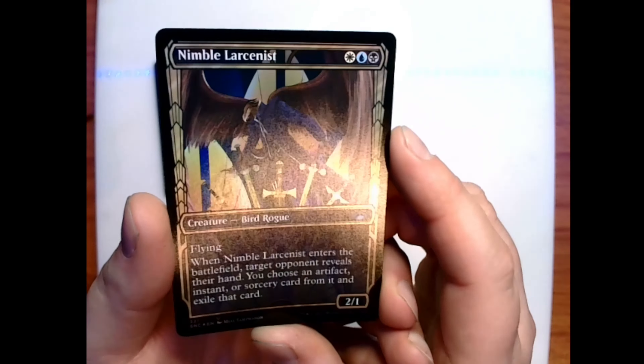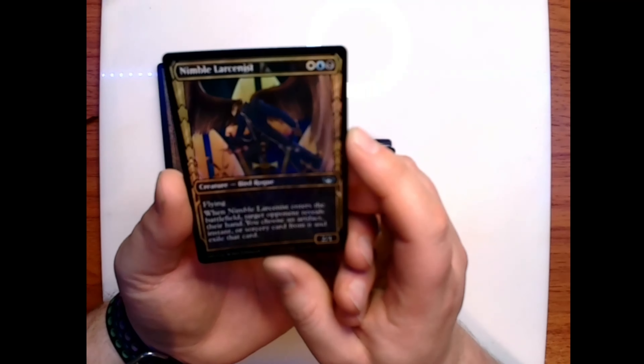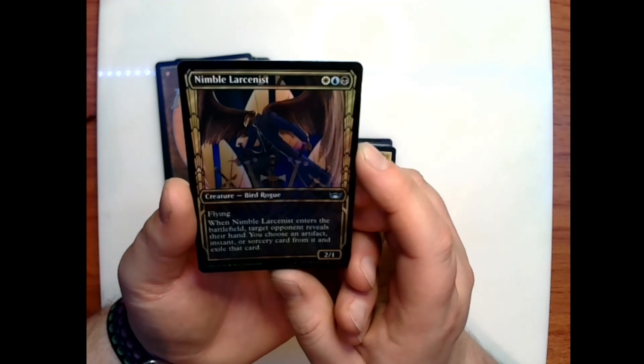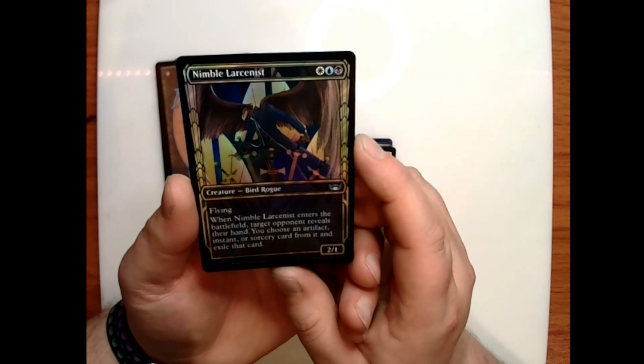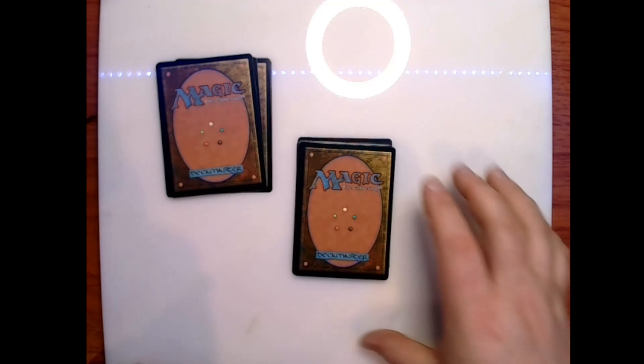Our foil is Nimble Larcenist: white-blue-black for a 3/1 bird rogue with flying — when it enters the battlefield, target opponent reveals their hand, you choose an artifact, instant, or sorcery card from it and exile that card. Lots of really nice cards coming out of this one.